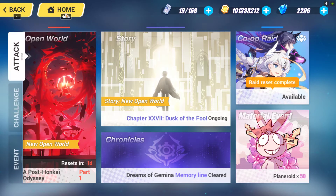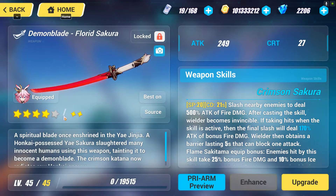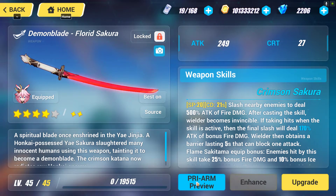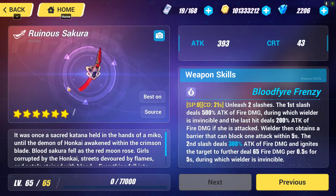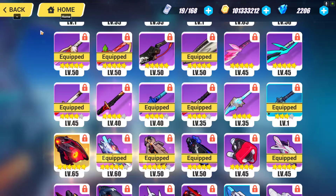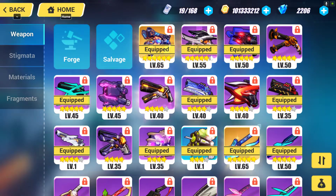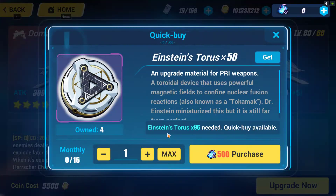So those are all the places where you can upgrade your five-star weapon to its max rating. After that, what remains is to turn it into a Pre-arm. In order to do that, you need several specific materials. Let me show you these materials using this weapon as an example.